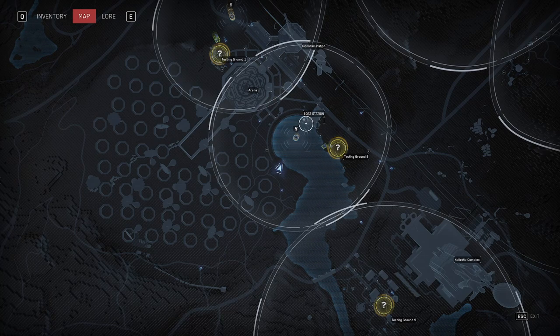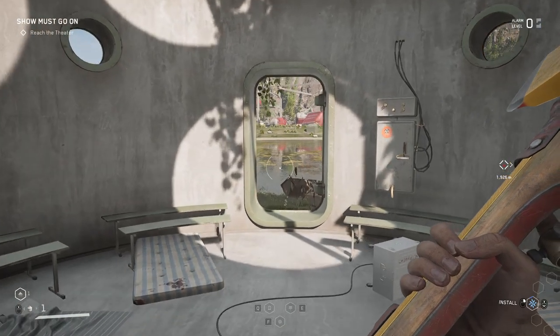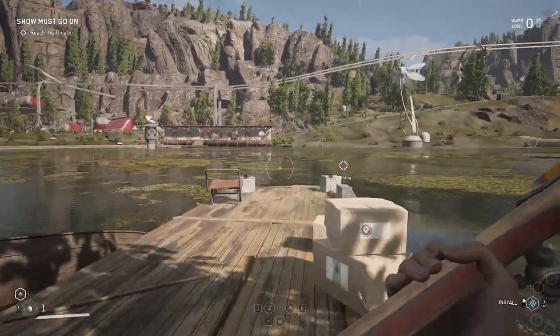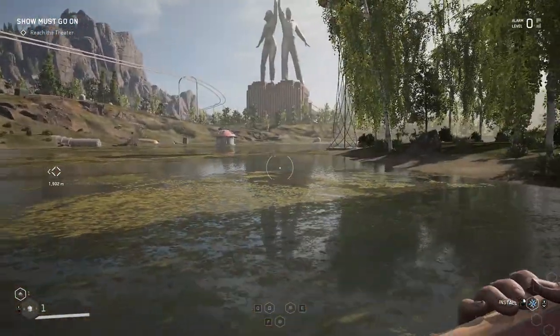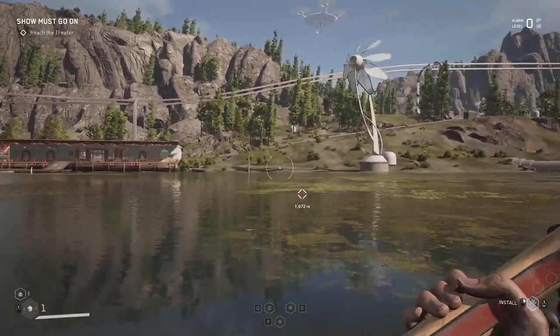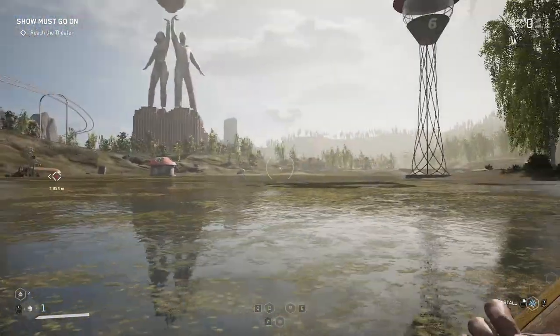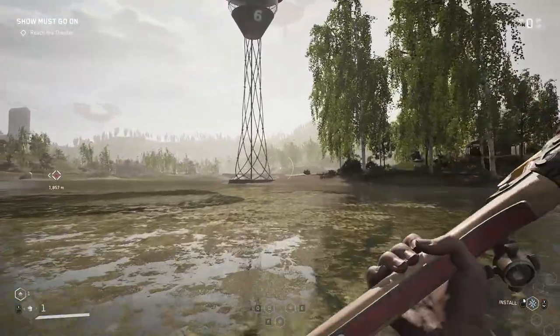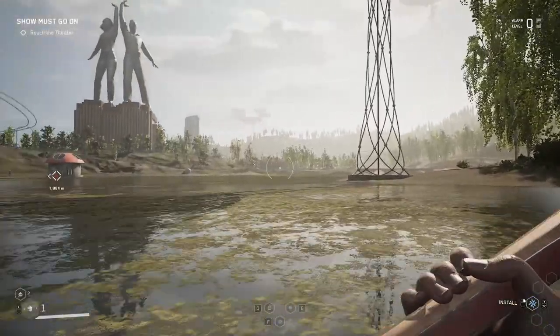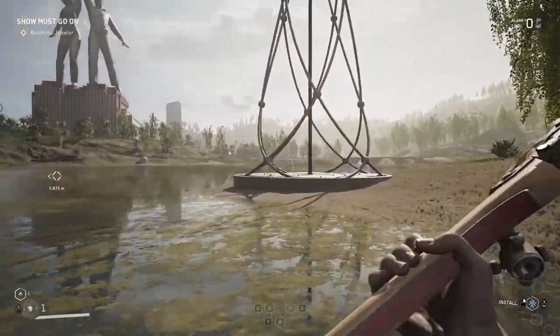Hello everyone, welcome back to another walkthrough. This time it's going to be for Polygon 6, or Testing Ground 6. So what we're going to do for this one is begin by opening the entrance first. If you already know how to do this, I would advise that you skip to the entrance of the dungeon in this video.